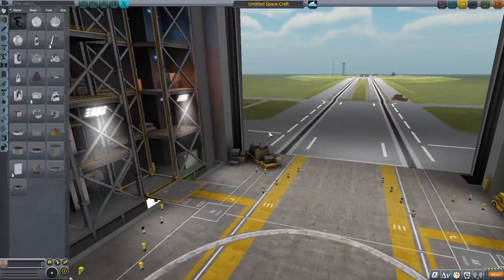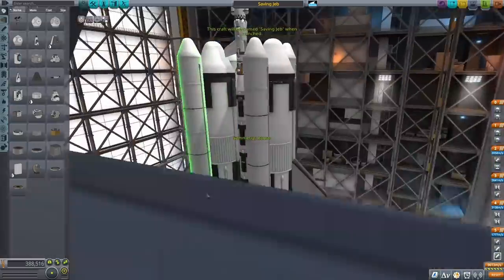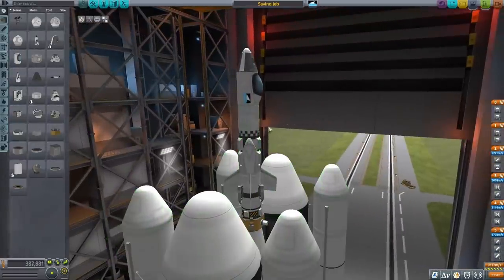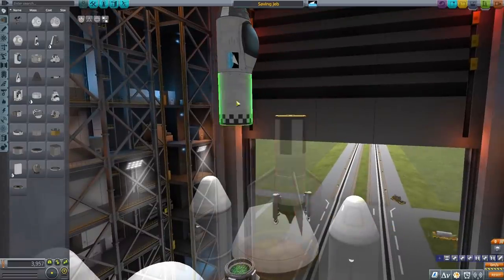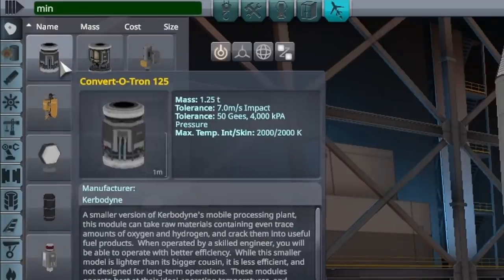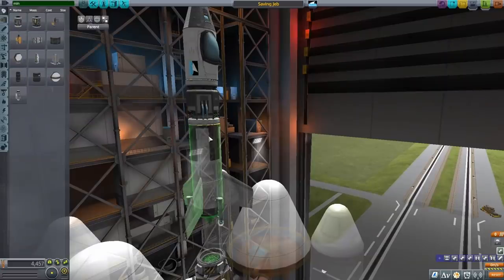I'm starting out here in the vehicle assembly building, and the first thing I'm doing is loading a rocket I made in a previous video. I'm going to make a completely new rocket for this mission, but just for now I want to use this rocket that I know works and can get all the way to Duna, and just go to the moon with it to test out some mining features. The first mining-specific part I'm putting on is this Convertotron — the refinery that will convert ore into fuel.